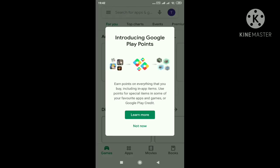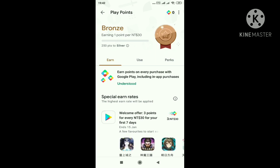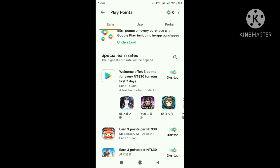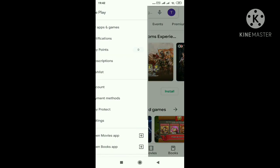As it loads, it is saying 'Introducing Google Play Points'. Click on 'Learn More', then it will ask to join for free — just click 'Join for Free' and you will see your Google Play points. You can see the Taiwan Play Points coming. Currently Play Store hasn't given Play Points to Taiwan accounts, so there are no Play Points yet.